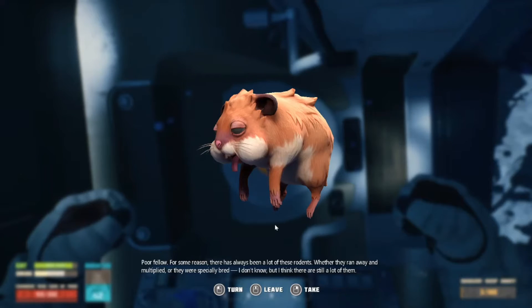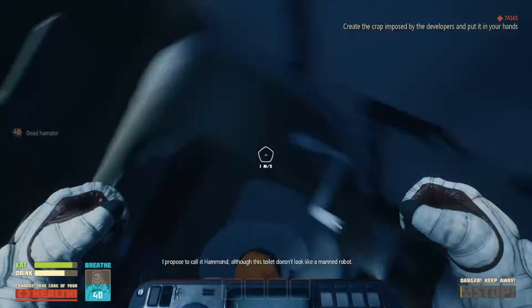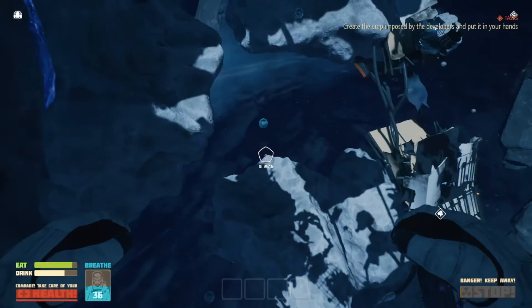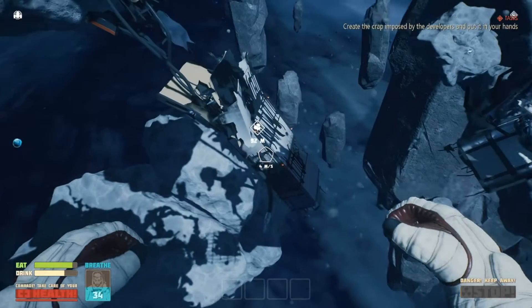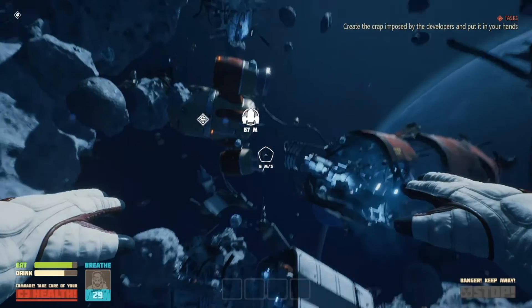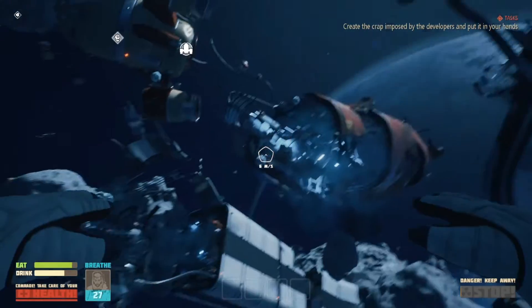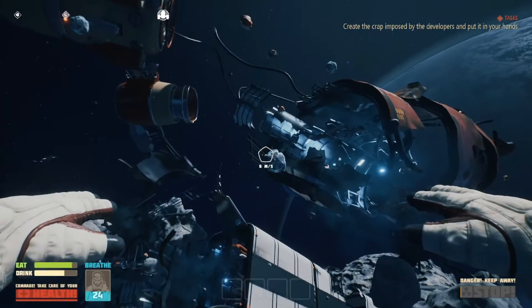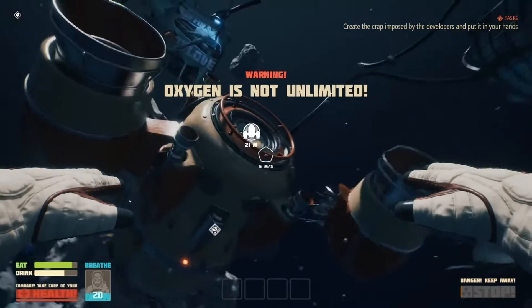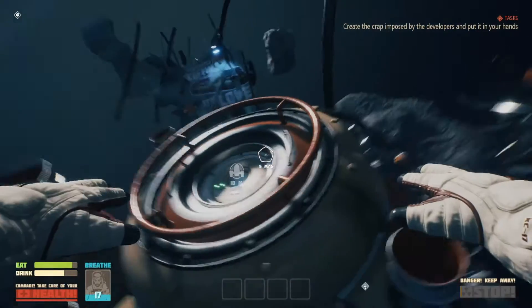The game notes there's always been a lot of rodents around - whether they ran away and multiplied or were specially bred. It proposes to call one 'Hammond,' though this toilet doesn't look like a man-robot. Nothing else here. It's telling me to go down there but we don't have enough breath, so let's head back up and get some more air.